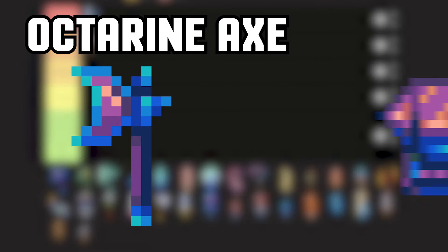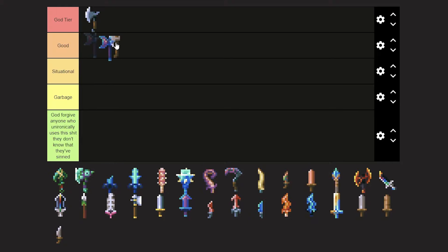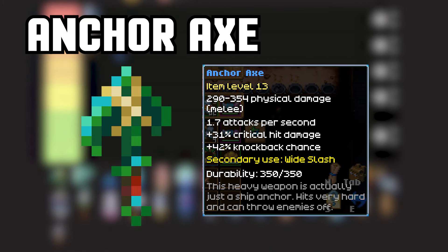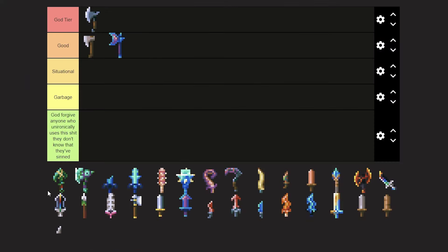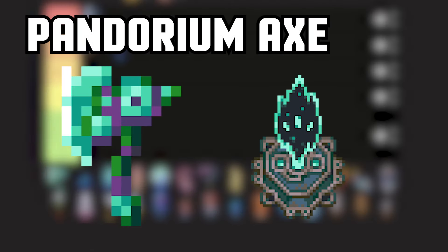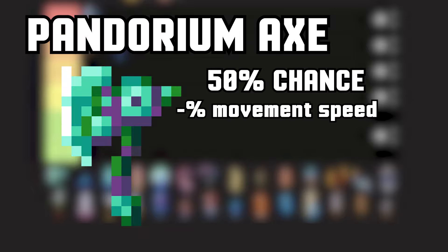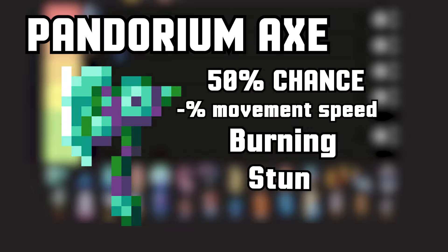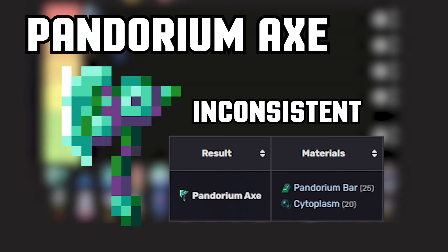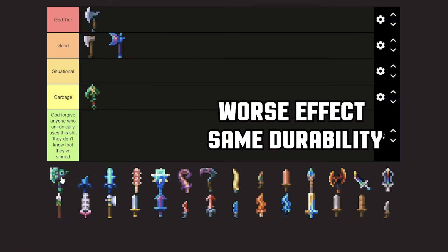Octarine Axe, crafted on an Octarine Anvil — great transition from anything as soon as you get your hands on Octarine. Anchor Axe, drops from Omaroth — bullshit knockback that does nothing good, but has good damage, so that's something. Pandorium Axe, crafted on a Rift Statue — decently good. On hit, has a 50% chance to apply minus movement speed, plus a good burn, stun, or poison effect. Inconsistent, very endgame craft, and on top of that, has less damage than a leveled Battle Axe — worse effect and the same durability.